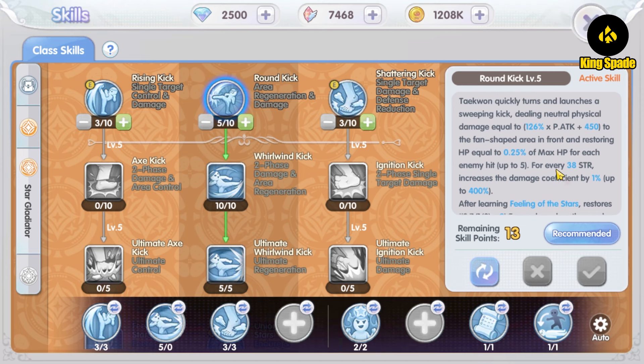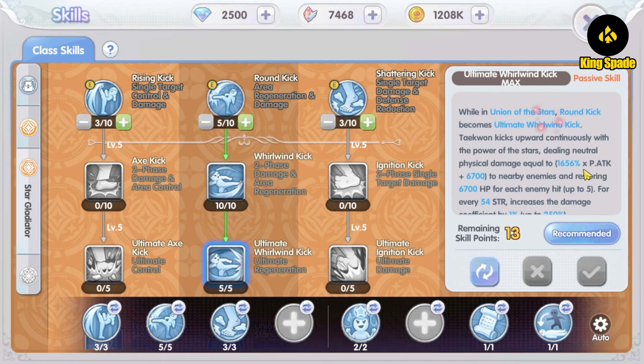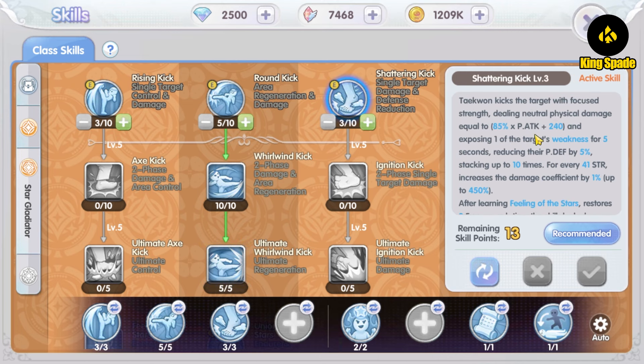The Round Kick deals fan-shaped area damage and recovers some HP. Its enhanced skill, the Whirlwind Kick, deals two hits of AoE damage and recovers some HP. Its ultimate form, the Ultimate Whirlwind Kick, deals AoE damage again and recovers a lot more HP.